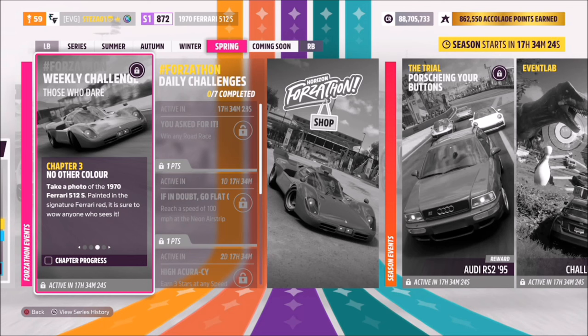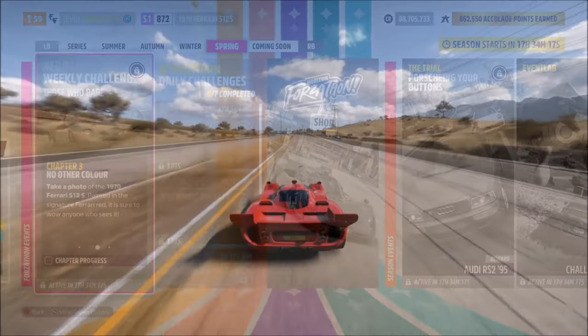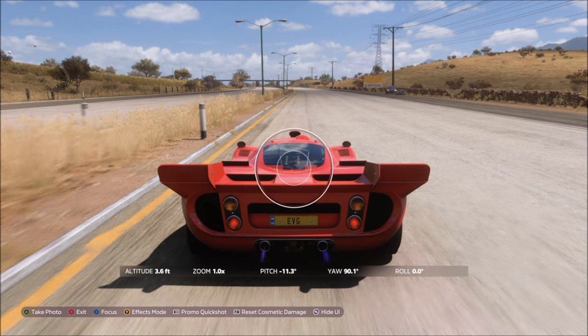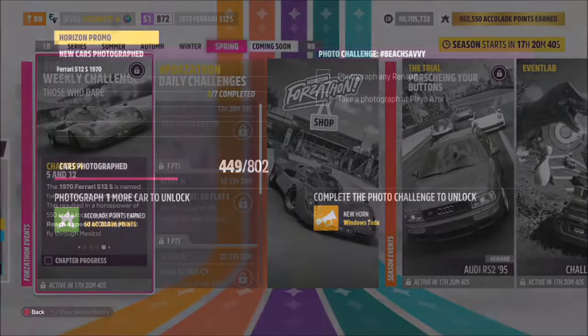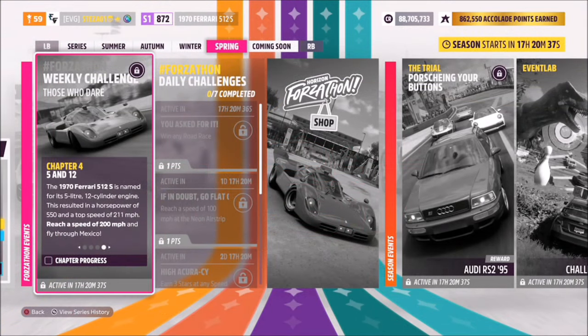The next challenge simply wants you to take a photo of the car painted in the signature Ferrari red. This is the only color you can pick unless you've changed it by downloading someone's livery. Just use the standard stock red and take a photo of the car, and that will be the second challenge complete.